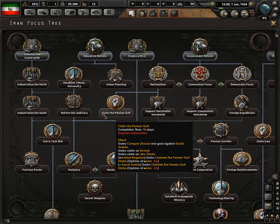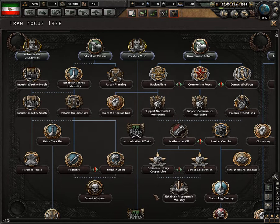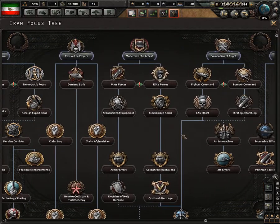First things first, let's just have a look at this new national focus tree. In case you've never played Iran before, it just had the general national focus tree, which is the same for a lot of minor nations. I've also included the mod for Yugoslavia national focus, as well as another mod that allows me to play several of these national focus mods at once. Looking at this, it is quite a large tech tree now — I really am going to struggle with finding my way around and seeing what's the best.